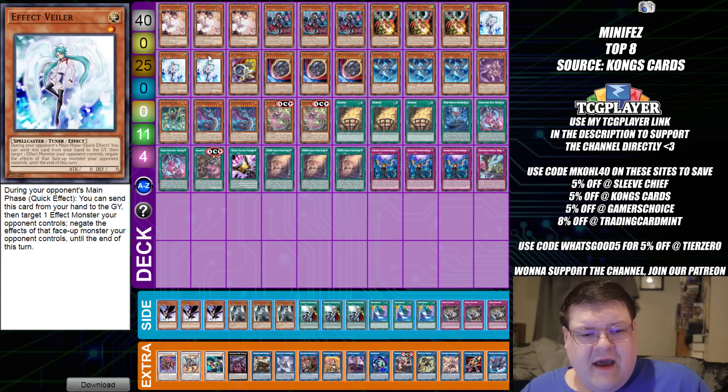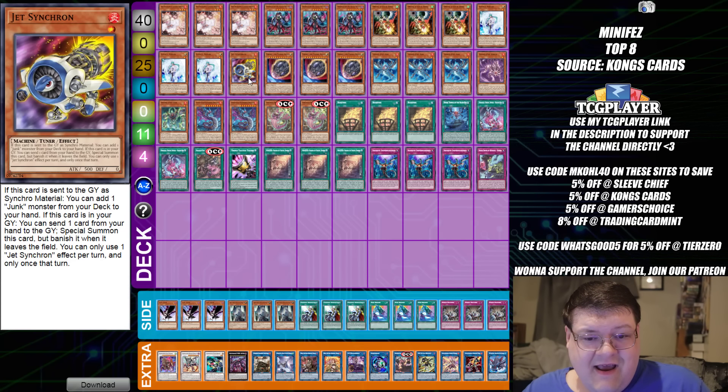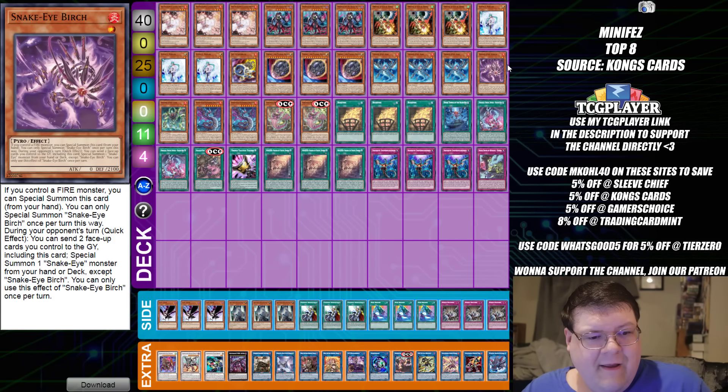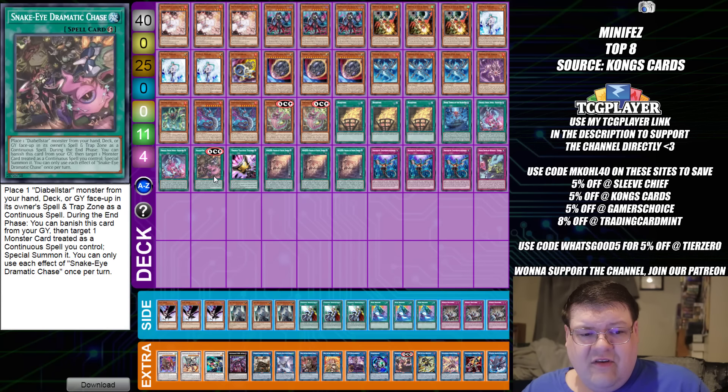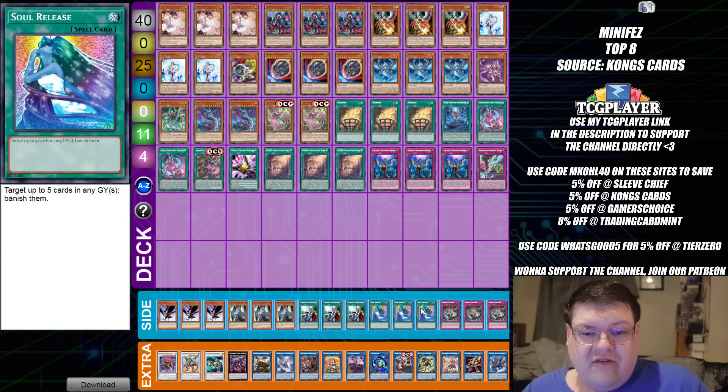Next up, we have Gas Gas Gas — the Synchro Friend. You have the Birch, all of the little Snake Eyes packages. This player chose to play Nibiru. Honestly, Nib might be pretty okay. And of course you do see the Dramatic Chase — this card is really good actually. You do see Crossouts, and also Soul Releases. Soul Release is about to hit $10, I feel like, for the meta.